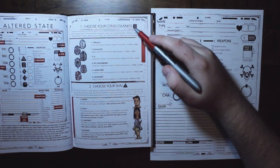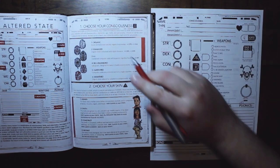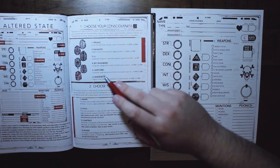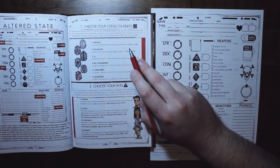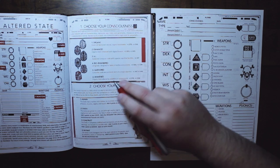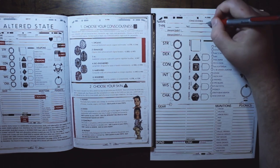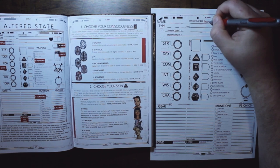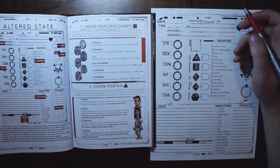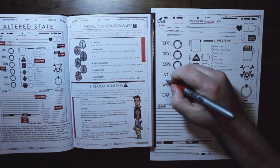Step one is choosing your consciousness, which is essentially like your brain. You can roll or choose from options like organic, enhanced, AI, all the way up to awakened. Each one gives a plus one or plus two bonus in some stat. For example, if I go with enhanced — my organic brain is enhanced with digital bioware — I give myself plus one DEX and plus one wisdom.